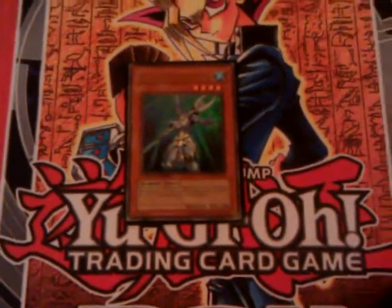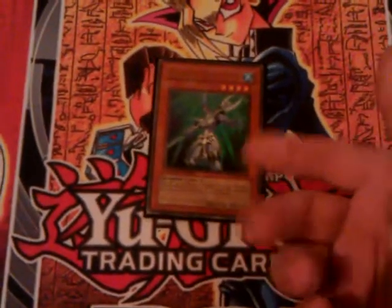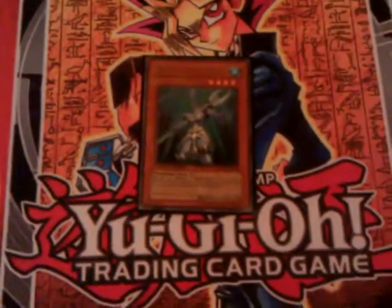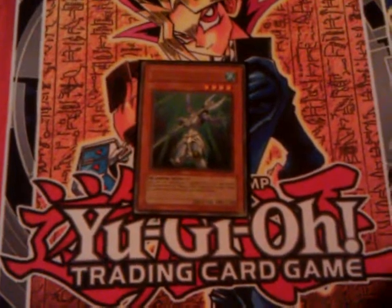Next, I'm running one Elemental Hero Ocean, because it's a Water hero for your Mask Change. Also, if it survives, you can get your heroes back from the graveyard — really good if you can get your Stratos back, because then you can Stratos search again.